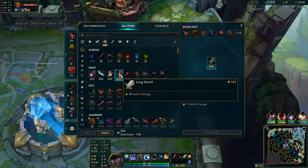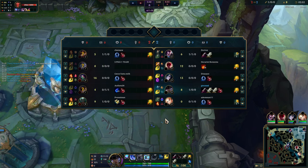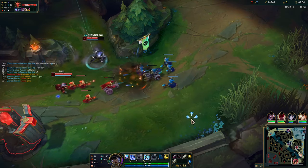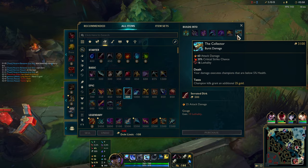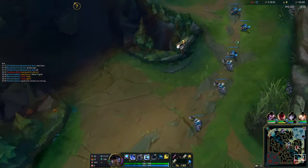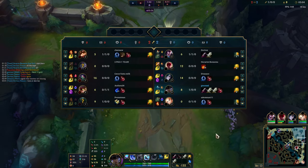I'll wait for another Long Sword here. Going to be looking to rush Serrated Dirk into Collector. Because the lanes are so much longer now, there's so much more distance between turrets. This heavily benefits all in-based ADCs.